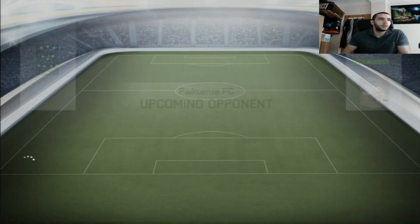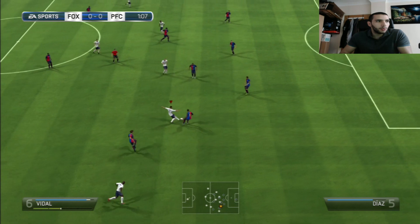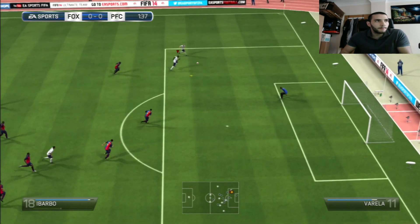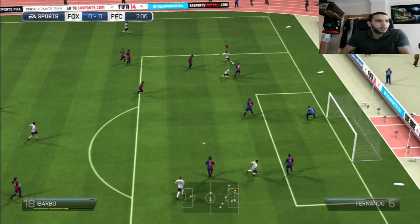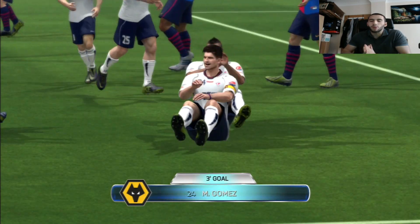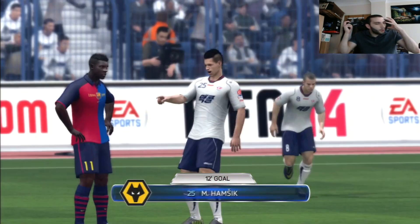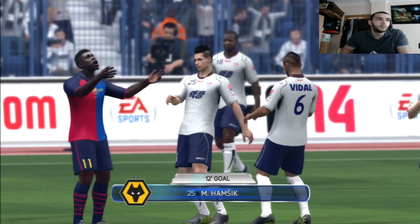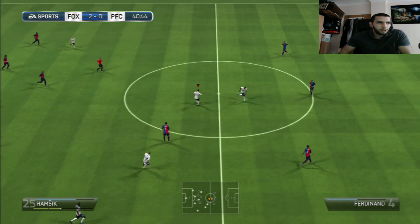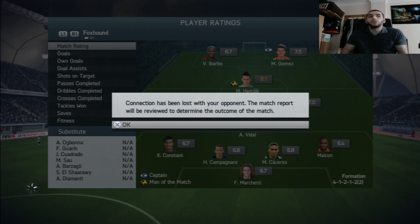Our next opponent is a Liga Portuguesa team - whoa, how did he get some chemistry? Some of these players don't even have any links. Mikón to Vadão - Vadão through ball to Ibobo - fake shot, shoots it - hits the post! Mario Gomez on the rebound - there we go! Hamshik finesses it - Marek Hamshik! The finesse shots in this game are just brutal. Mario Gomez passes to Hamshik - and the guy rage quits while we're running on goal with Hamshik.